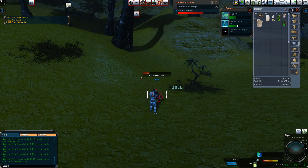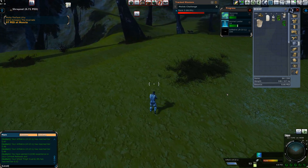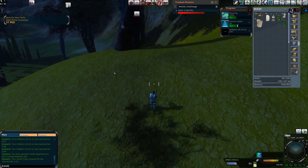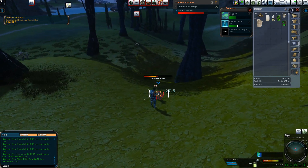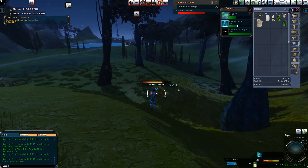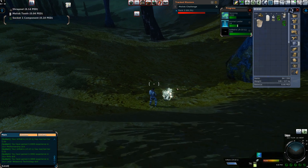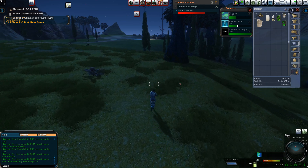What I might do is get a pistol, use up some PED, maybe drop 10 bucks into the game, get some ammo, cycle through all the ammo, then cycle through all the shrapnel, sell the loot, and just keep doing that to get the levels up. If I get a $10 starter pack refill, I'd even get those skill boost pills — that could always come in handy. It would most certainly work for getting all those levels up.